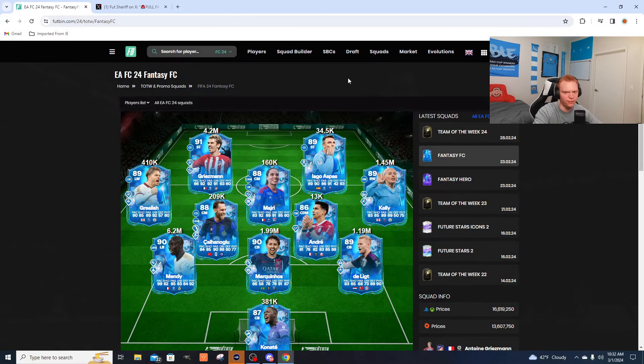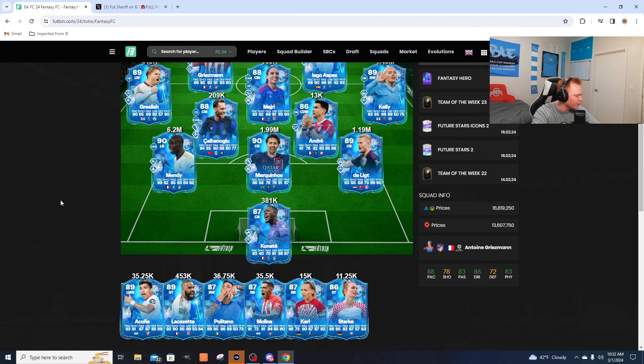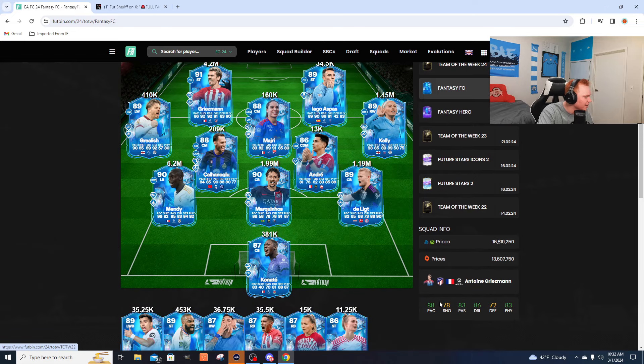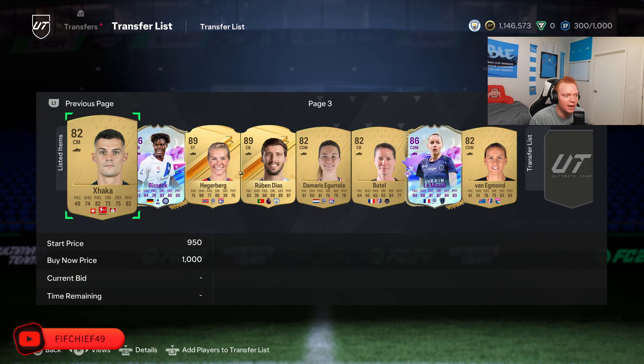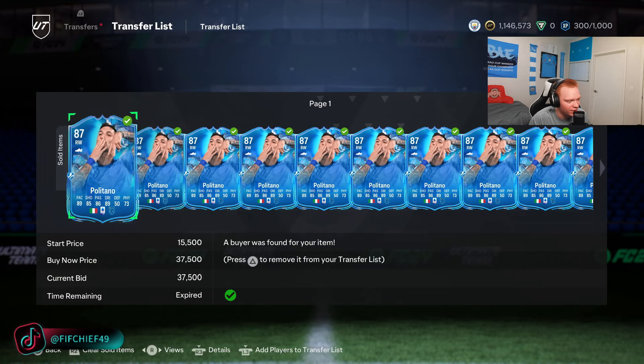I'm also going to post some Fantasy FC Team 1 cards in the Discord because there are quite a few cards I think are still at very safe prices and are going to go up. For example, Politano is probably going to go to 90-rated — very good chance, could even go to 91 — and he has a good chance of getting all four upgrades. I sold all my Politanos to invest in fodder, but cards like Aspass and Melina could gain a lot of hype this weekend.